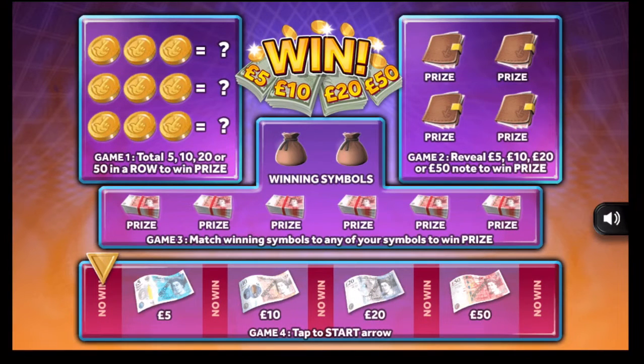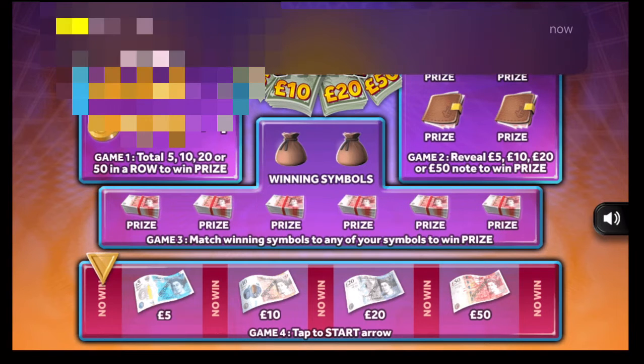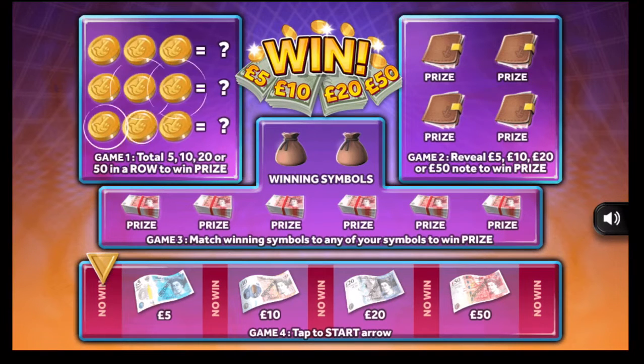In game one, total 5, 10, 20, or 50 in a row to win the prize shown. In game two, reveal 5, 10, 20, or 50 to win the prize. In game three, match three winning symbols to win any prize shown. Down the bottom there's a tap-to-start arrow — basically you spin it and press to stop and see what you can win.